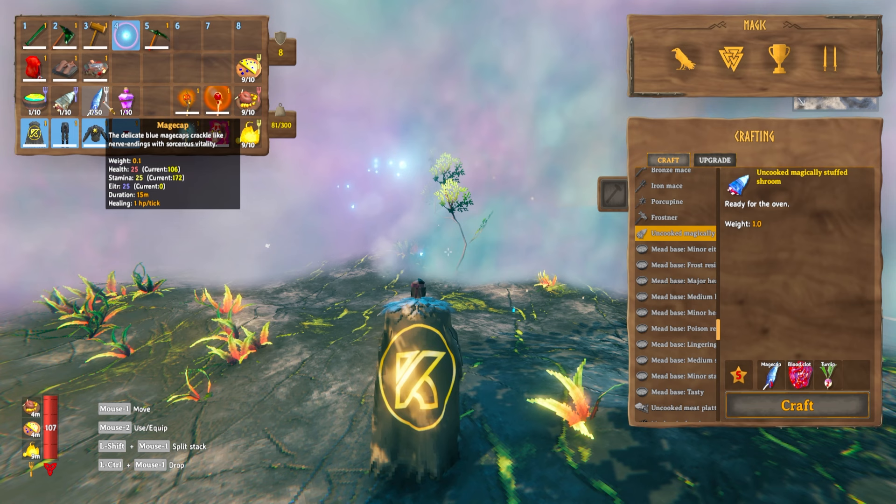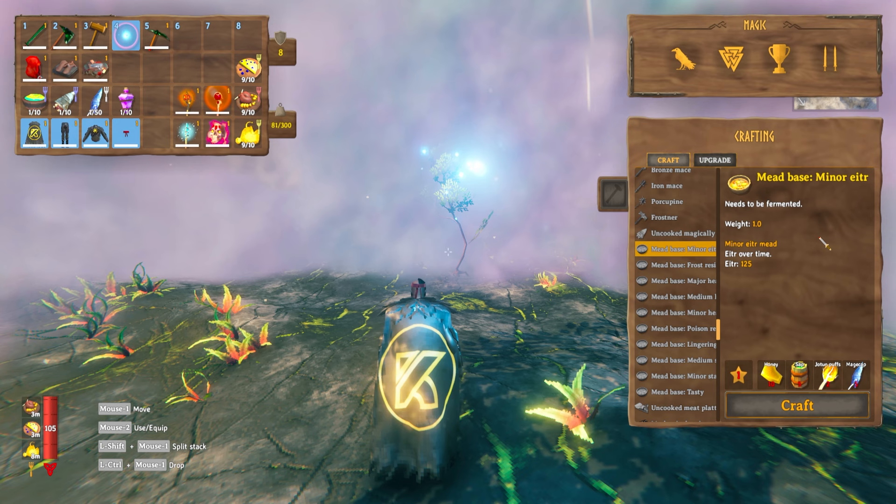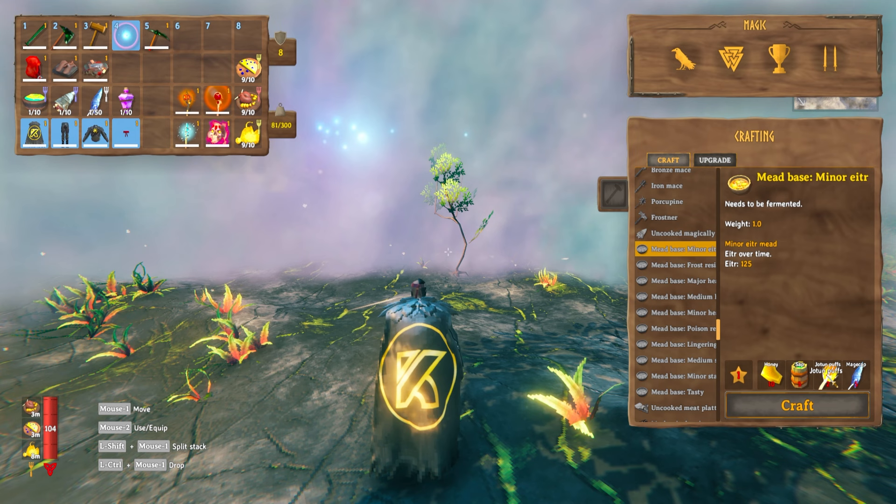You can also make a minor Ita mead. This is the only Ita mead in the game currently — there is no medium or better at this stage. For this you'll need honey, sap, Jotun puffs, and mage caps. Jotun puffs can be found in Mistlands just by wandering around and picking them up off the floor.